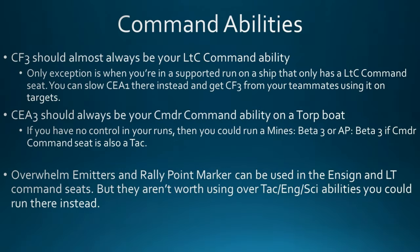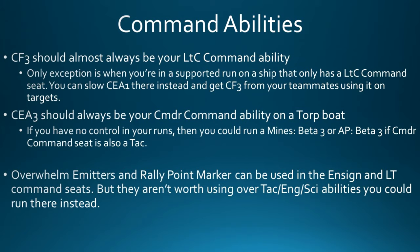To summarize command abilities: Concentrate Firepower 3 should always be in your Lieutenant Commander Command slot — the exception is a supported run where you only have a Lieutenant Commander seat and teammates can mark targets for you. In those cases, slot Call Emergency Artillery 1 and rely on your team for Concentrate Firepowers. Call Emergency Artillery 3 should always be your Commander Command ability on a torp boat, in my opinion. If there's no control and the Commander Command is on a Tac, consider Mines Dispersal Pattern Beta 3 or Attack Pattern Beta 3.